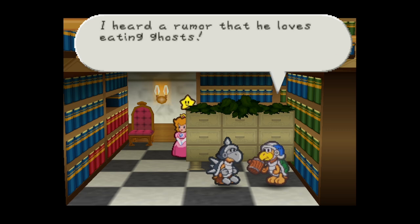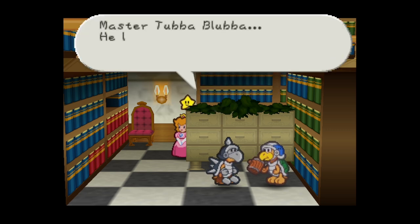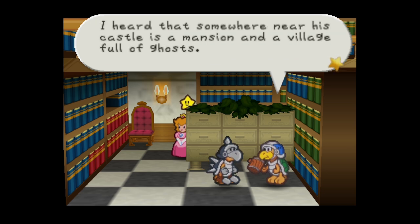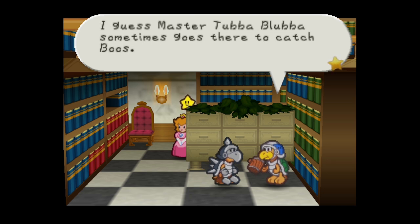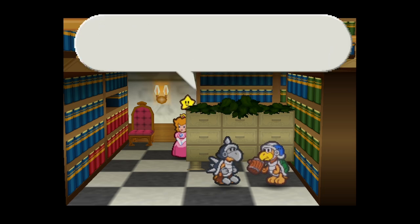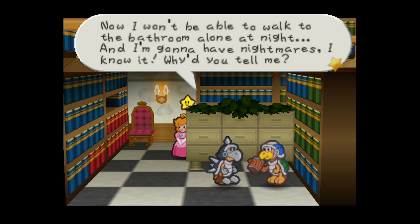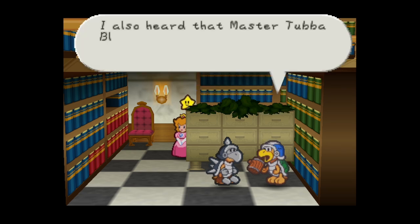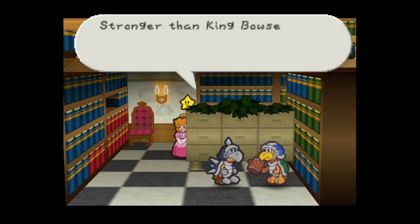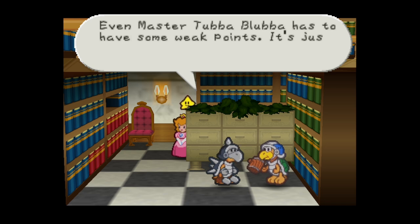We overhear two guards talking: one mentions Tubba Blubba loves eating ghosts and lives deep inside the Forever Forest, guarding one of the star spirits. His castle is on top of Gusty Gulch, near a mansion and village full of ghosts. He sometimes goes there to catch Boos and gobble them down. Most importantly: Tubba Blubba is invincible - nobody can even scratch him, maybe even stronger than King Bowser! Though probably Bowser could just use the Star Rod to counteract that.